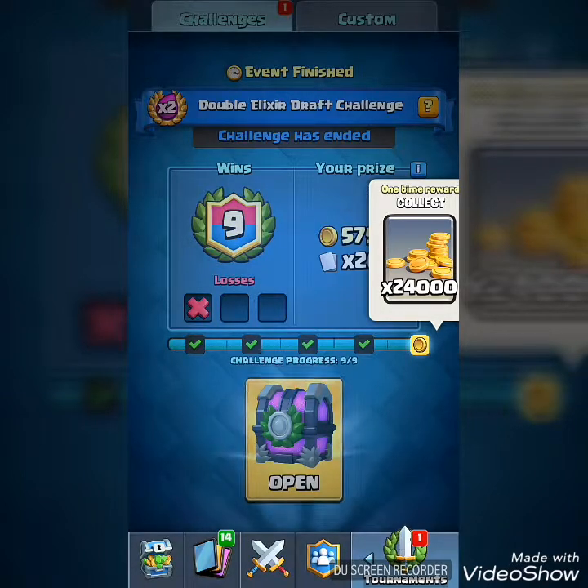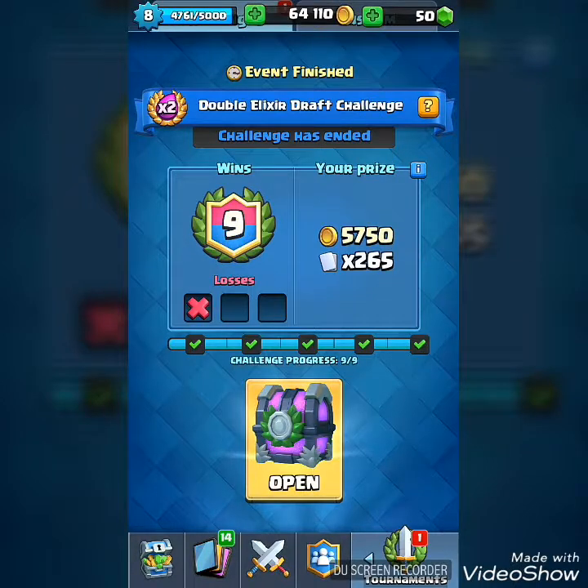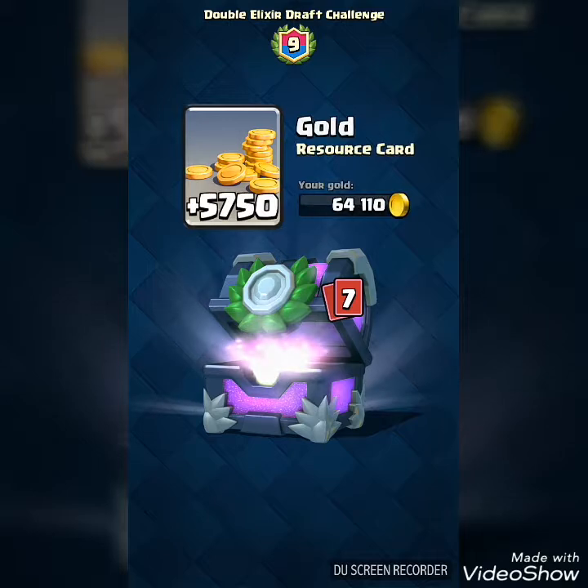So I have a lot of cool replays to show you guys, but before I do that let's open this 24,000 gold. Look at that — 64,000 gold, that will be 70,000 gold now. Let's open this 9-win double elixir draft challenge chest.